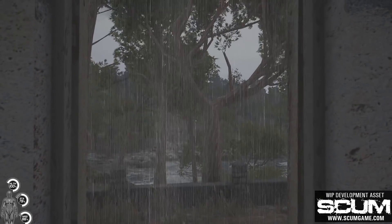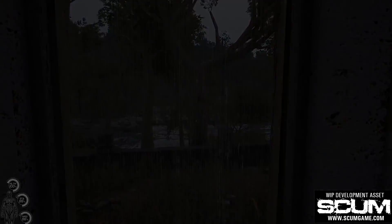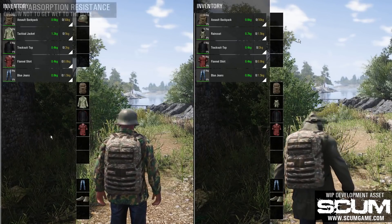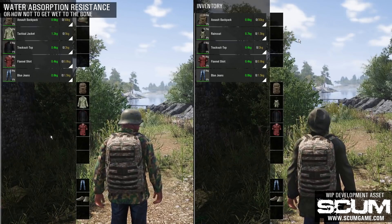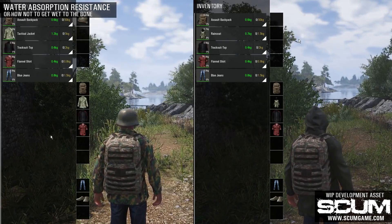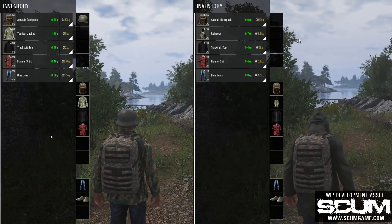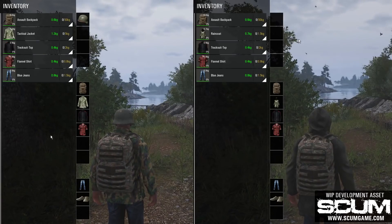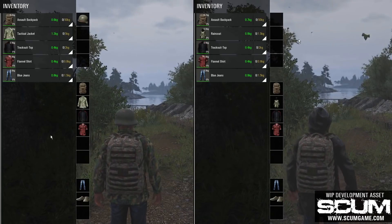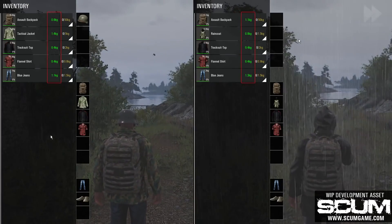Being drenched in the rain during cold weather will impact your immune system and your character will probably get sick. In the following example, you can see twin brothers on their way to the beach. Adolf on the left is wearing a standard military-issued tactical jacket, and Desmond on the right has his all-time favorite olive raincoat. They both have several layers of the same clothes beneath the outer layer. If you take a closer look at the inventory, you might notice that each item has its own weight listed in the top right part of the icon, and the same value is also shown with green-colored font so that it can be tracked more easily.